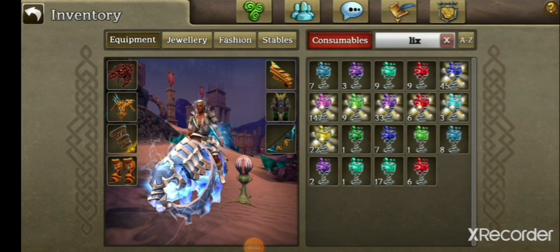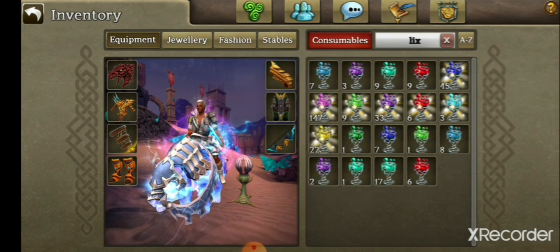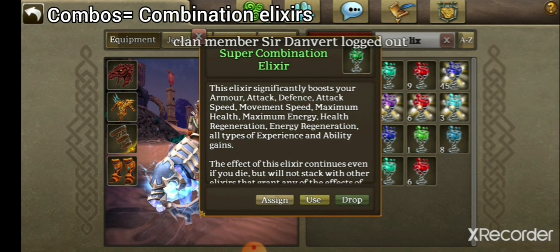To begin our countdown, we're going to start off with elixirs. So what is 'elix'? Elix is a common term, obviously abbreviated from elixirs. Elixirs can vary in their properties — from giving extra attack speed, extra armour, health regeneration, and movement speed. You even get these called super combinations, which are a mixture of all of them.